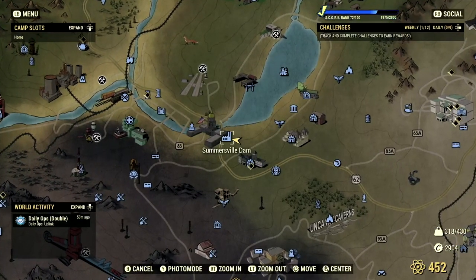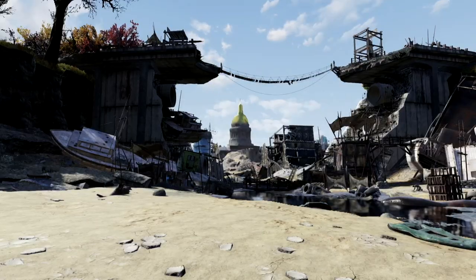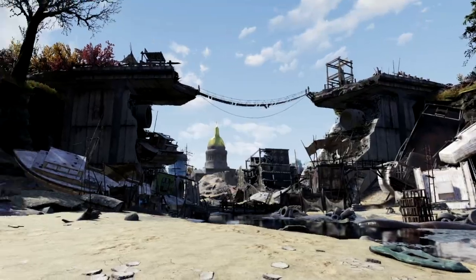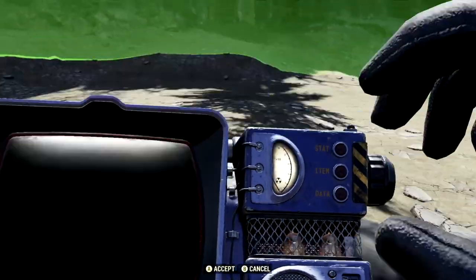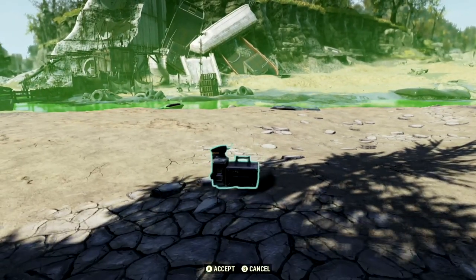The next camp location on our list brings us just east of the Summersville Dam in the Forest Region. This place comes with a ton of views and a ton of flat land. And who does not want some flat land? This could all be yours with the placing of your camp.